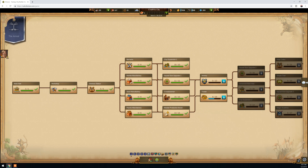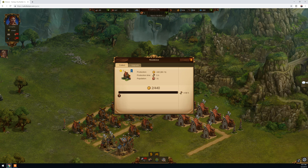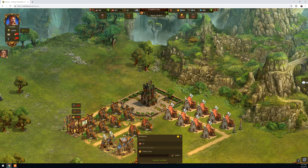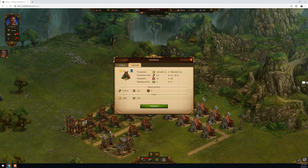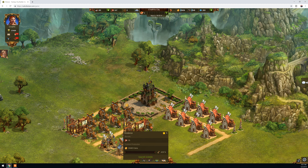Right now it says two out of two, so those buildings are completed. Let's upgrade another building — this level one, I'll upgrade it. This one also, and another one here — let's upgrade this one too. You need to upgrade your residences as much as possible.